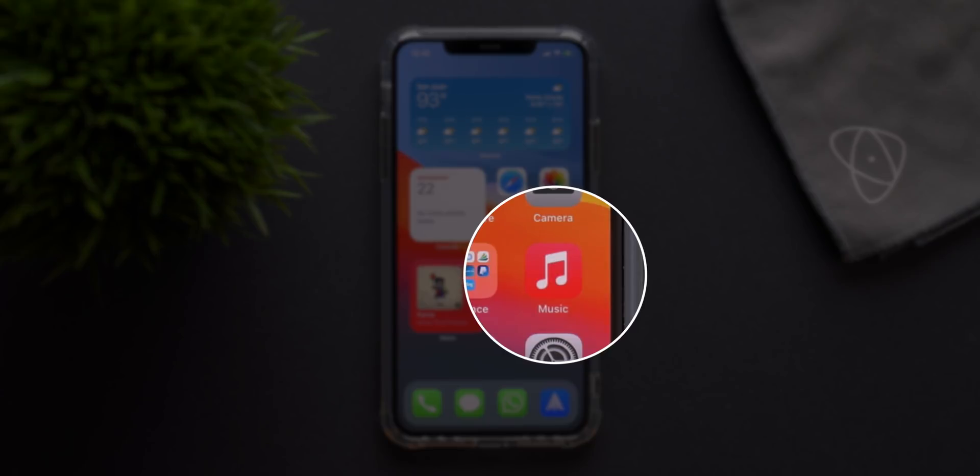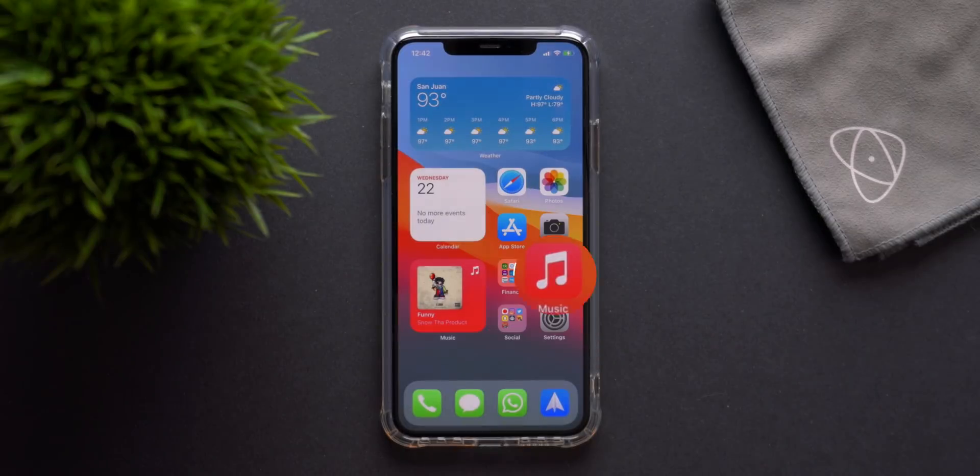There's a new look to the Music app in beta 3, accompanied by a new widget design for Music. Also added is the ability to share your music directly from Apple Music to Snapchat, if you still use Snapchat.